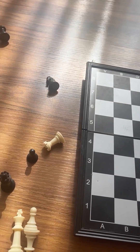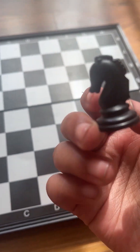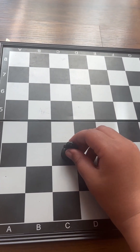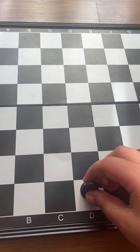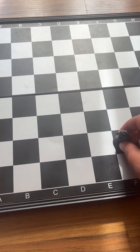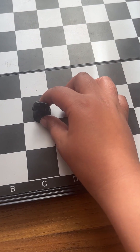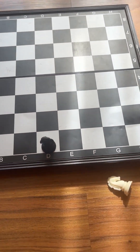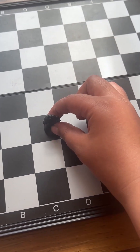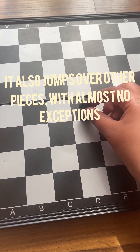Now let's move on to the knight. The knight moves in an L-shape: two spaces forward, backward, or to the sides, and then one space either left or right. So it moves like this, and backwards as well, and also like this in all directions — always an L-shape.